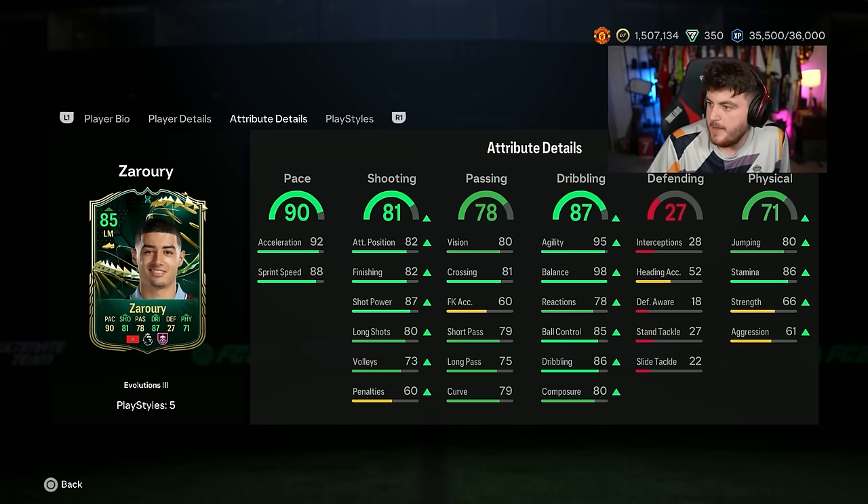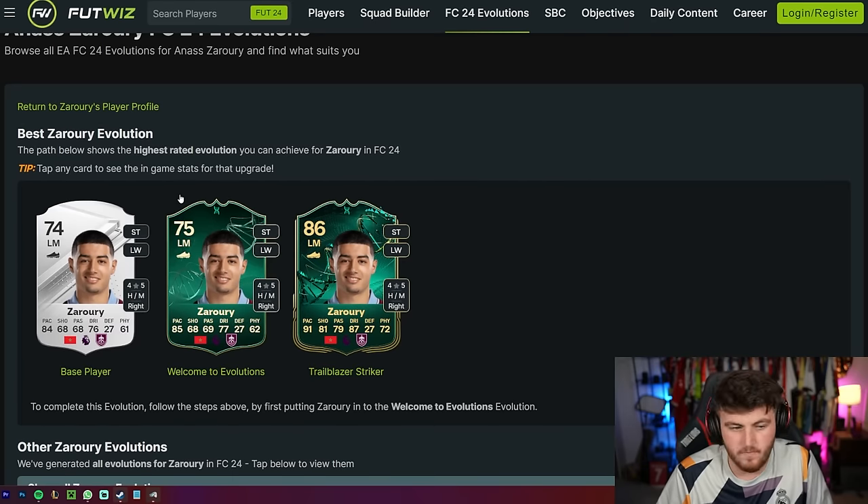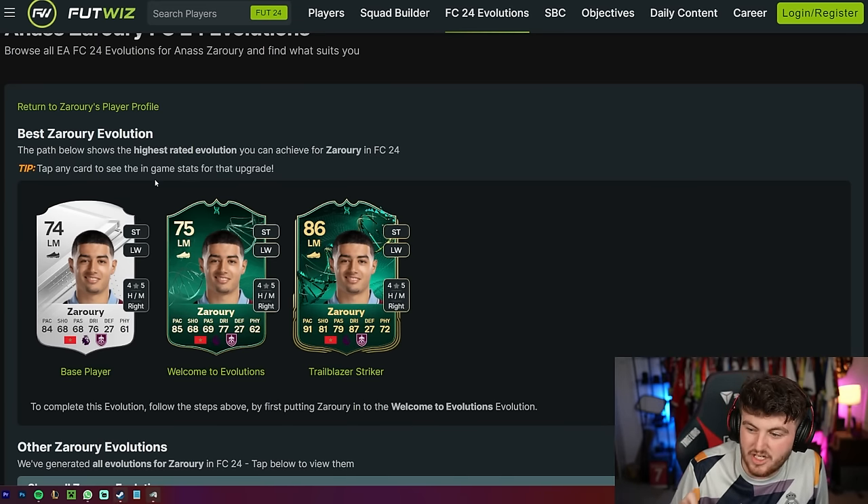What I really like with this card is you can add him to Welcome to Evolution first. So you can do the Welcome to Evolution and actually get him to 86 rated — so he's an even better card. And to be honest, if you haven't already done a Welcome to Evolution, you can still get him to 85 rated.